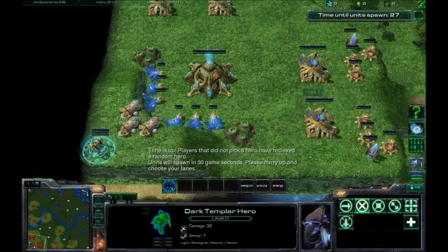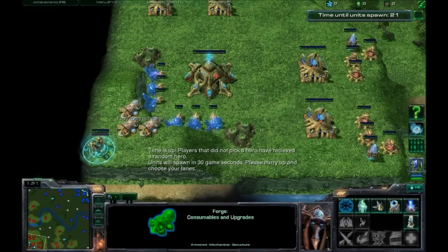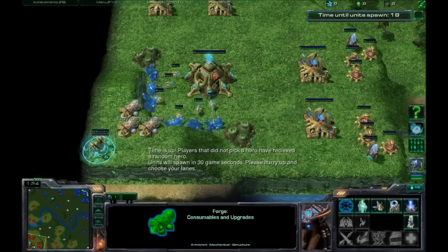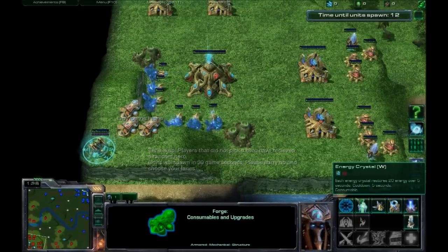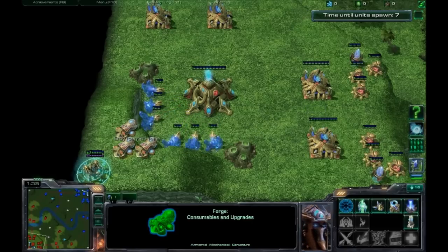Hello everybody, Foo here and today we are going to be celebrating that knowledge is overpowered in our final and third part, the Toss items of our item guide. Starting off again, the Warp Out. The Warp Out is exactly like Drop Pod and Nydus Worm — always have it!